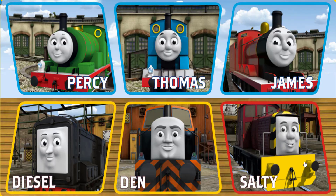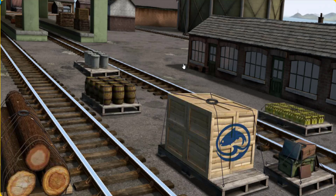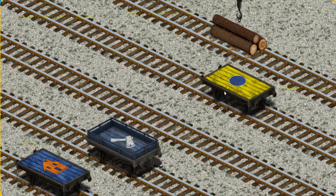Play again. It's a busy day at Brendam Docks. Thomas and his friends have many deliveries to make. Choose who will make the next delivery. Thomas must deliver the Joby Wood to Farmer McCall's farm. Help Cranky find the Joby Wood. Pick another one. Show Cranky where the Joby Wood is. That's it! Let's lift and load. Now the cargo must be loaded. Show Cranky where the yellow flatbed with the circle is. That's it!